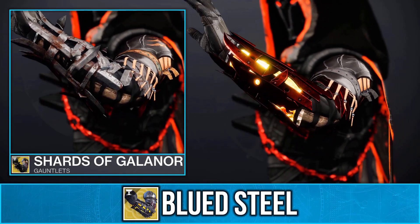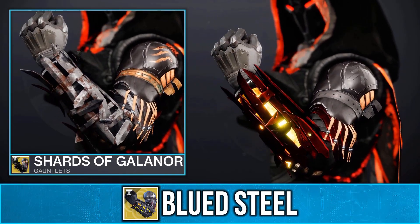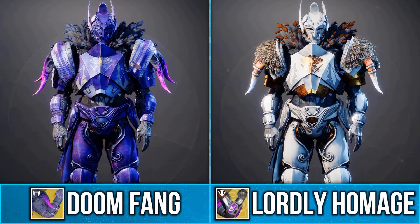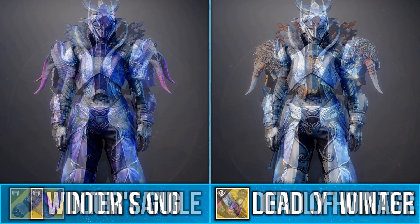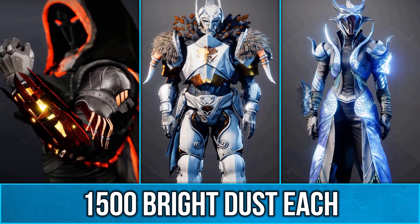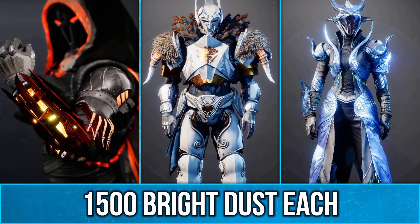So this week in the Eververse, you can pick up the Blued Steel ornament for the Shands of Galenor exotic. There's also an ornament for the Doomfang Pauldron exotic called the Lordly Homage, and the Dead of Winter ornament for the Winter's Garl exotic. You can get each of these exotic armor ornaments for 1,500 Bright Dust.